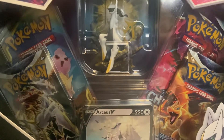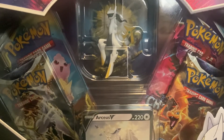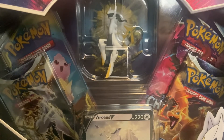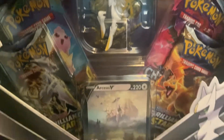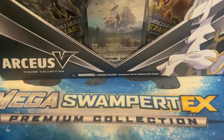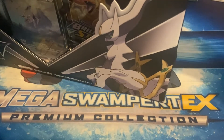It's pretty nice — there's the figure. As you can see, you get a Cosmic Eclipse, a Chilling Rain, two Brilliant Stars packs, and the Arceus V card. I picked it up because I need Arceus V for my Charizard deck, but we're just going to crack straight into it.